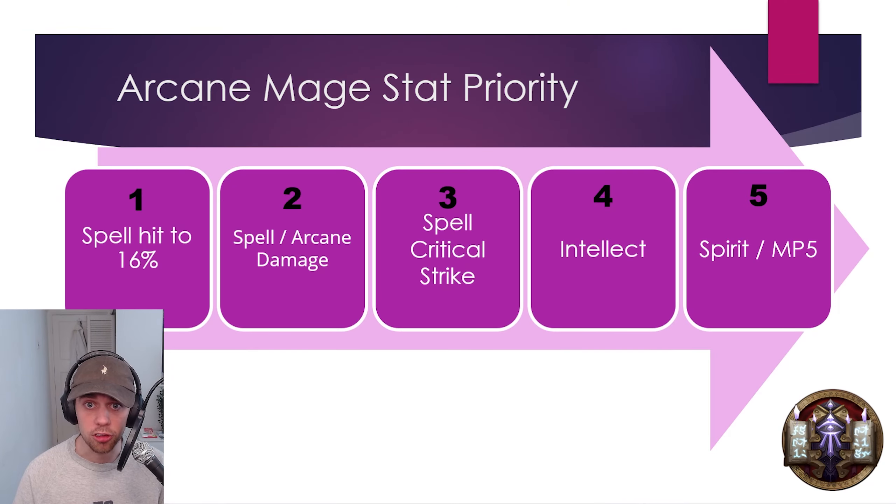Starting off with the stat priority, we are going to want to hit the 16% spell hit, as Molten Core bosses are five levels above us. There are going to be a few ways that we can actually help alleviate this that isn't from our gear, and that is going to be the talents and runes we're taking. After that, it's going to be spell or Arcane Damage.